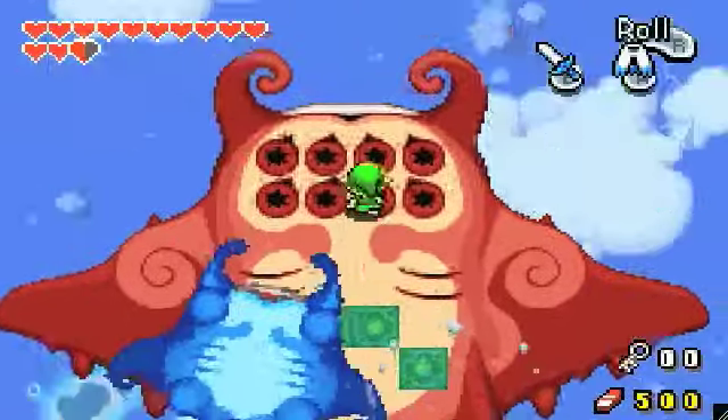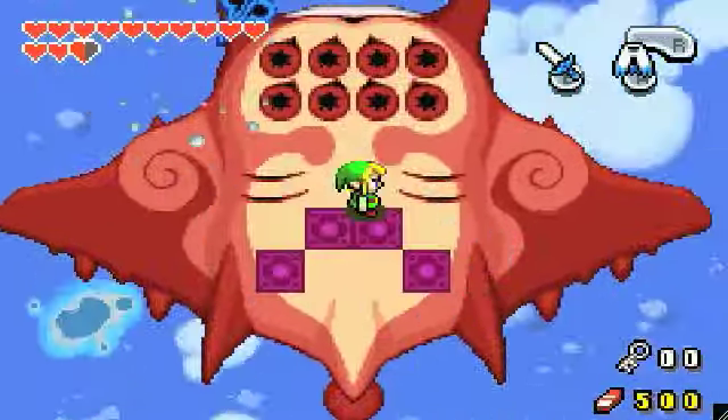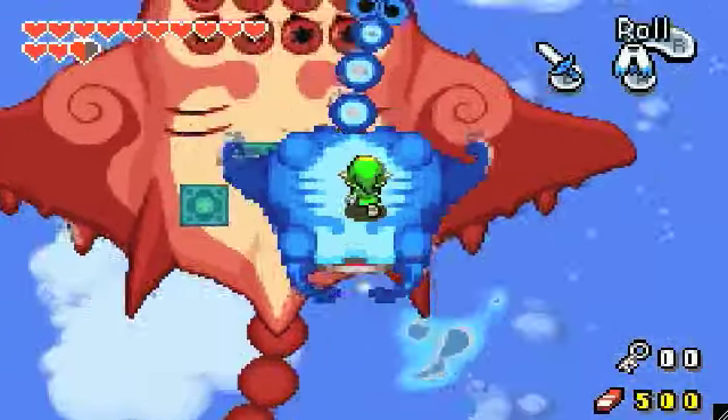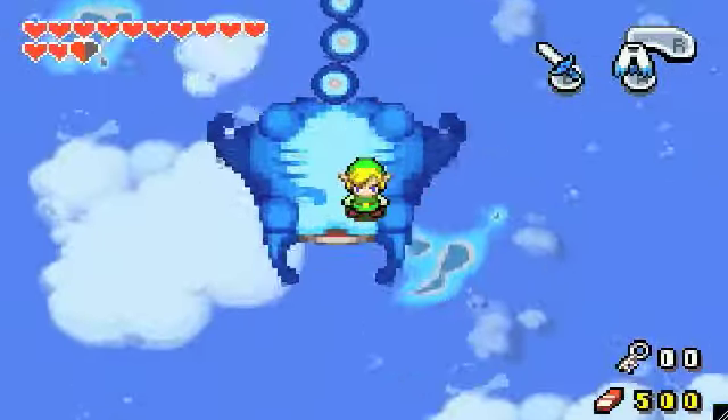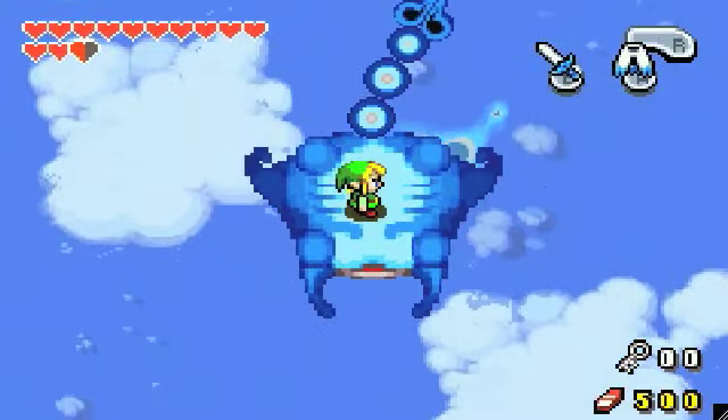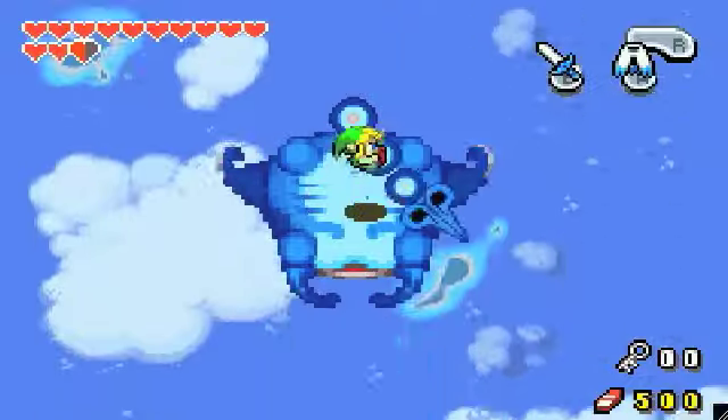Now this guy is going to make a pass. We're going to want to jump on him, not jump over him like I did. He now has four eyes in the corners. We are going to want to hit the eye when it comes up. He's going to swing his tail, we're going to jump over it.